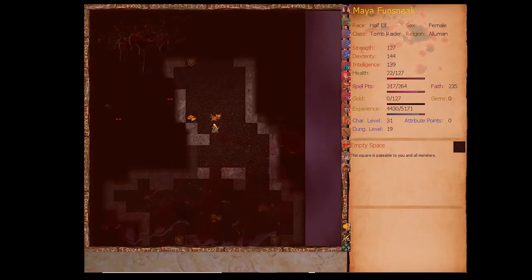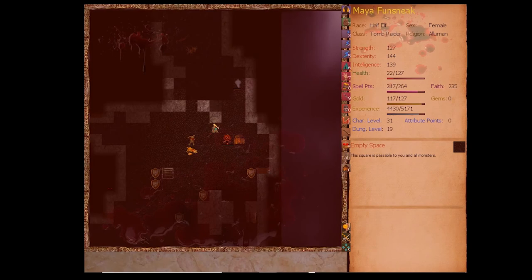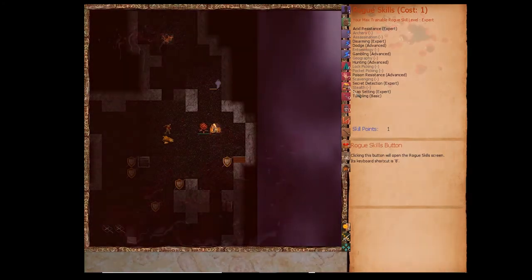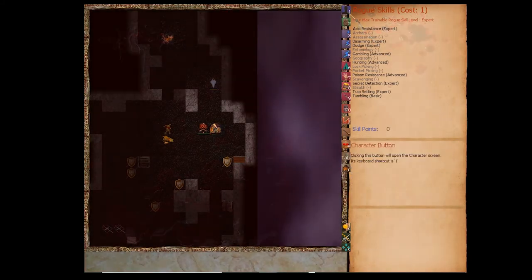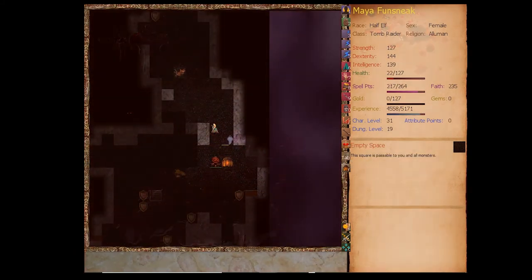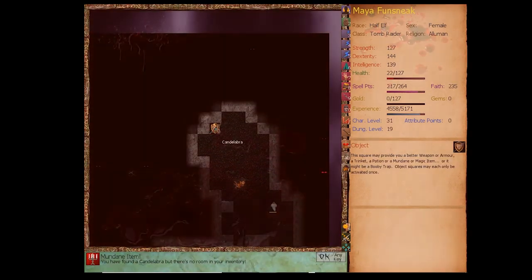Do we still have a skill point? Yes. Let's take Dodge — it gives us an extra 15 defense. Our defense is always going to be kind of low because the game assumes you're improving your armor as you go; characters who can't improve their armor will eventually fall behind. So you want every possible way to avoid getting hurt in combat. That's one of those ways.